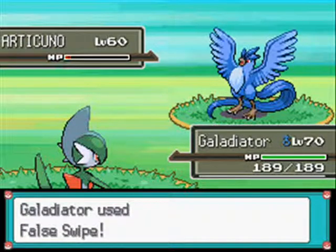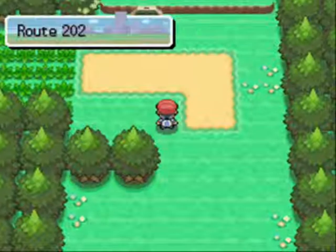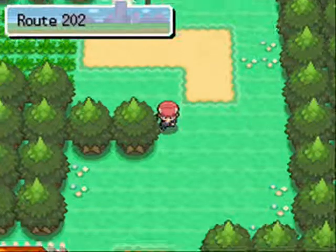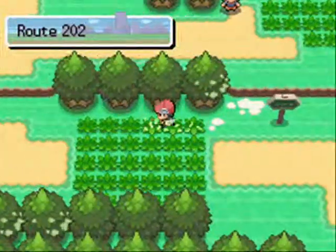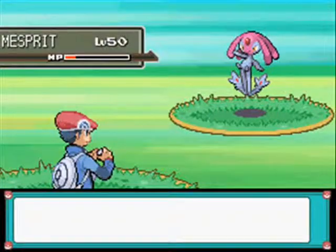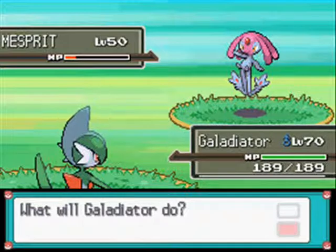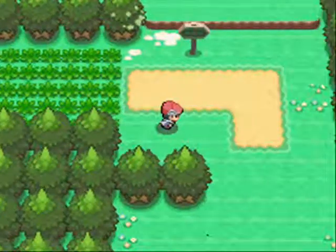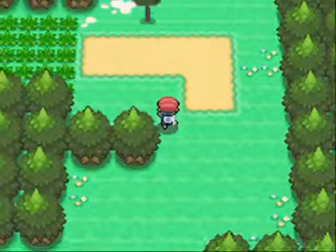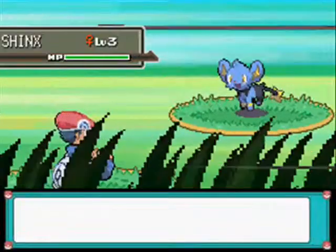Lastly we've got Moltres, the Fire/Flying type. It's a good Pokemon with great Special Attack - pretty much the same stats as Zapdos, although it's a little bit faster. Unfortunately its quad weakness to Rock means it's very weak to Stealth Rock, which is a problem especially for an offensive Pokemon that needs to keep switching out. Of course if you're doing in-game play it doesn't really matter. It's the second best of the three. It doesn't really have a good Flying type STAB and its coverage moves are a bit limited, but it's not completely worthless.